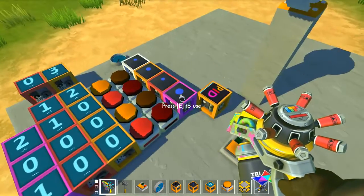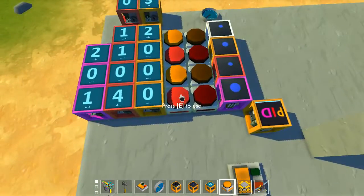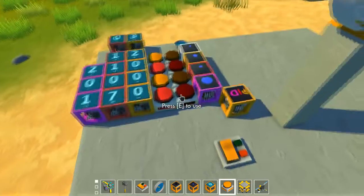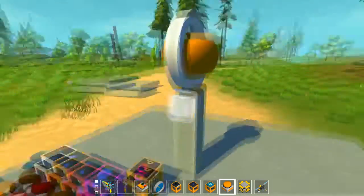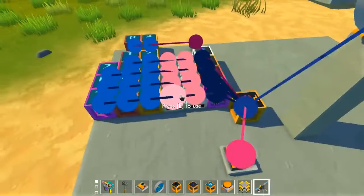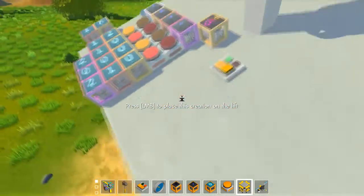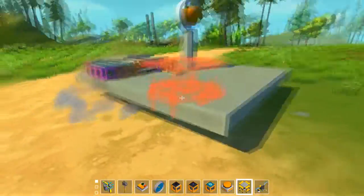D is the derivative — the faster you go up, the more D will dampen the thrust. You can put that very high, roughly the same magnitude as P. Test it out, and if it's not stable enough, put it even higher.